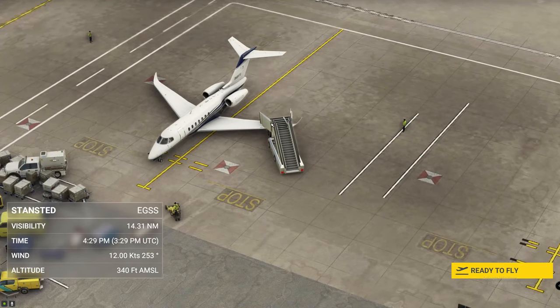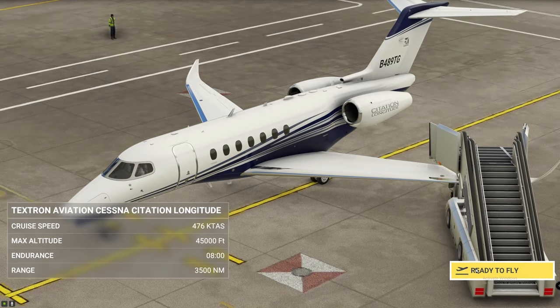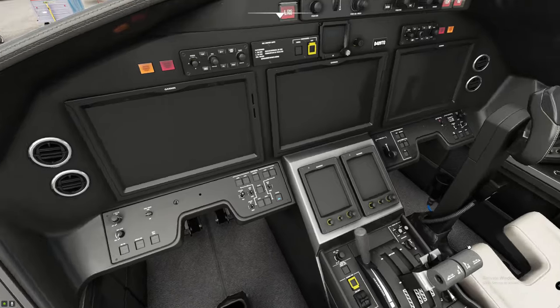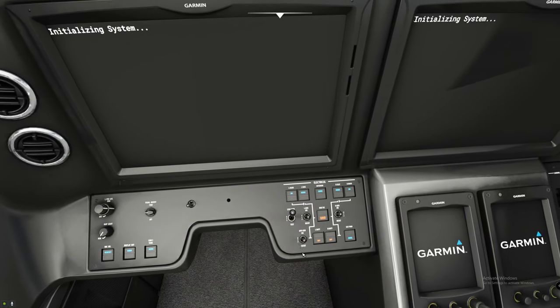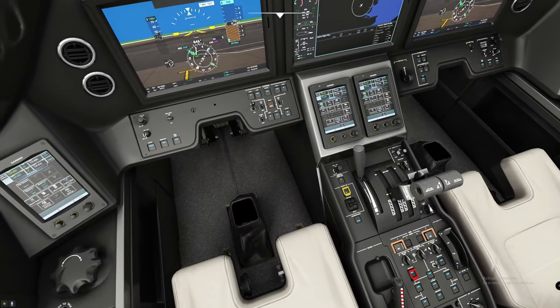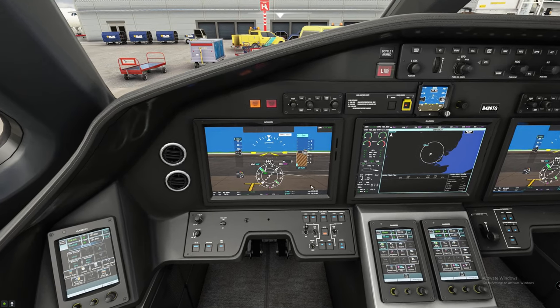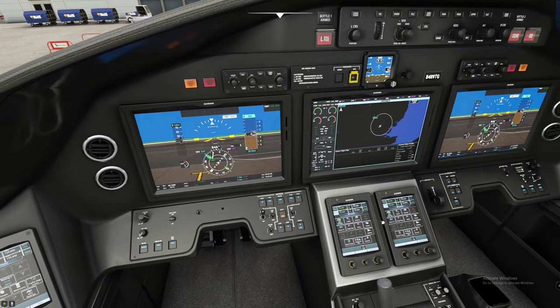I don't know what this guy is doing but it looks like he is driving through the wing. In any case, let's hop in here and get some power going so we can show you how to program the FMS. Now that we are in the cockpit of the Longitude — what a mighty fine cockpit she be — all we need to do is get some power going. We are going to flip on our standby power and tick our left and right batteries as well as the external power, because we are not going to be firing up the APU today. If you haven't seen our cold and dark startup of the Cessna Citation Longitude, I'll put a link below. This video is solely focused on entering our flight plan into the FMS and we may get into a couple other little goodies.